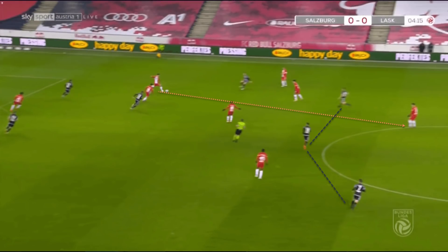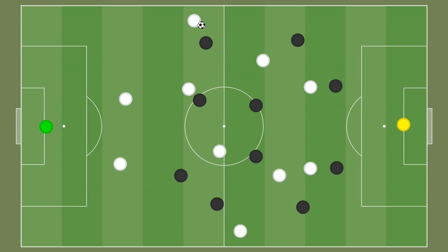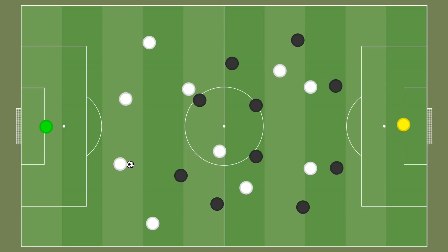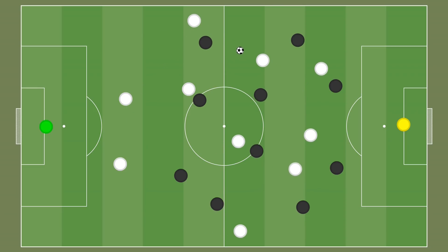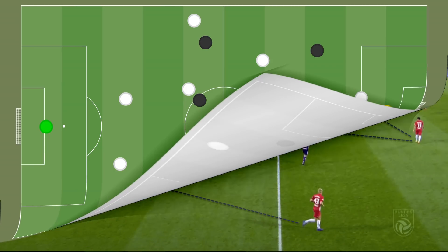The Red Bull clubs look to play vertically at all times, with players on the ball looking for a vertical passing option even from deeper areas. The aim is to go from back to front as quickly as possible. A key facet of Salzburg's play under Marco Rose was the positioning of the attacking midfielders — the wide midfielders would tuck in and play as two number 10s, hence the use of a 4-2-2-2, giving defenders multiple central passing options in between the opposition lines.